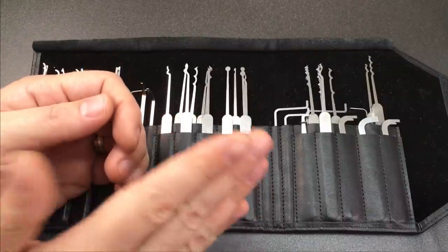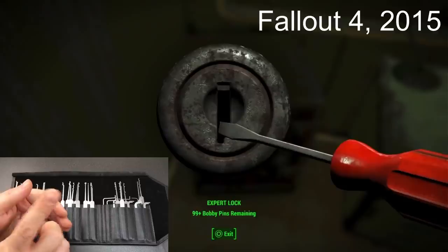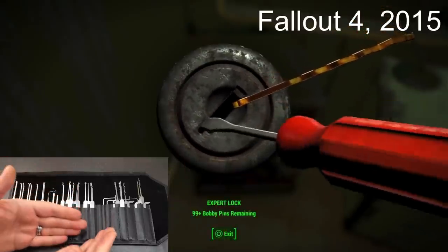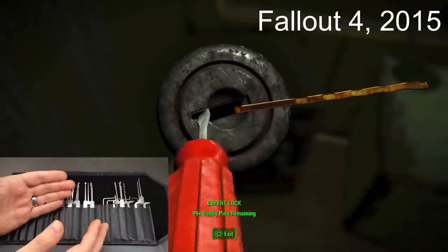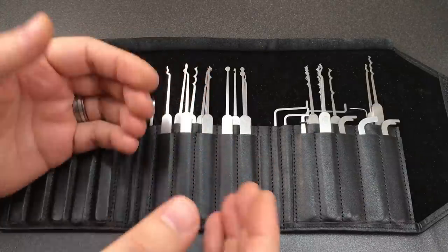Next up is a game I really enjoyed: Fallout 4 from 2015. Like Thief Simulator, it looks like we have a low-security wafer lock being picked with a bobby pin and a screwdriver — perfectly legitimate if not optimal. I have to give extra points for the solid rendering of the bobby pin. Overall this gets a nine out of ten, as the picking technique with the bobby pin is totally wrong, but otherwise it's really good.